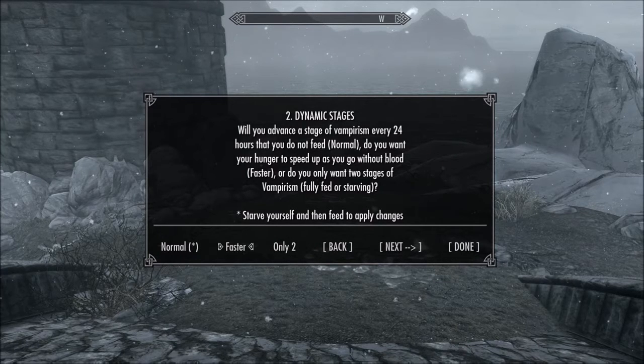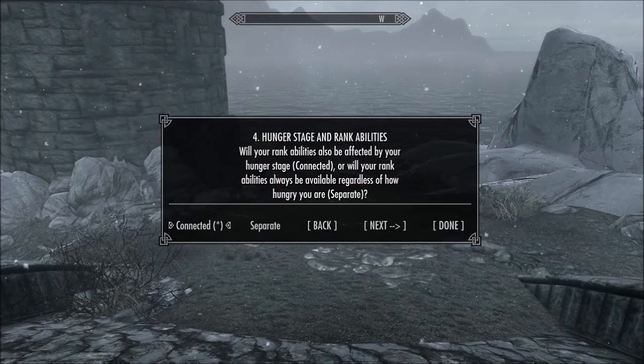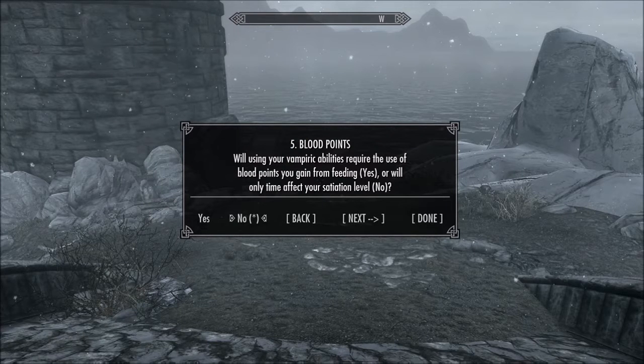The menu goes on into perk selections that you can choose from. Dynamic stages allows you to advance a stage of vampirism every 24 hours that you do not feed. It's a bunch of questions, really — if you follow through, you can pick whichever playstyle you want to play as. You can play as a vampire who is hardcore, weak to the sun, and you'll have to constantly feed. There's a whole bunch of stuff to pick and choose from — it's very in-depth and quite easy to follow.